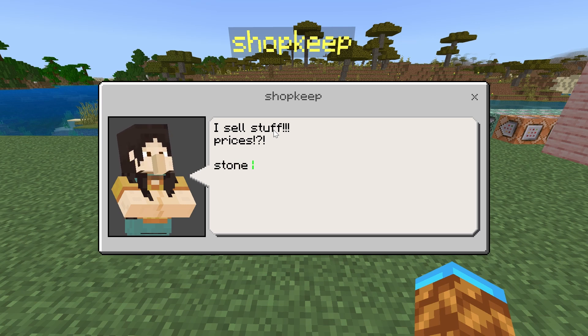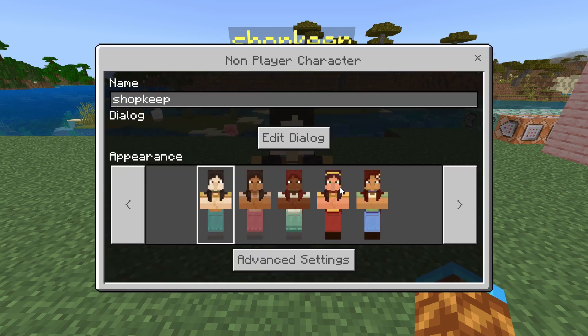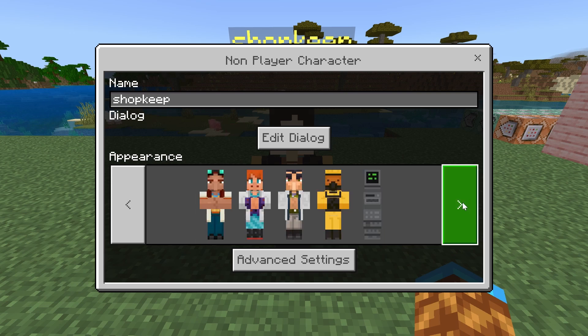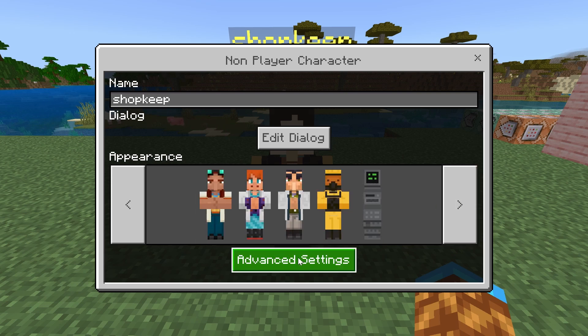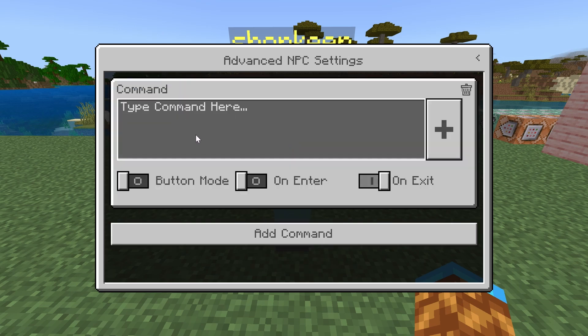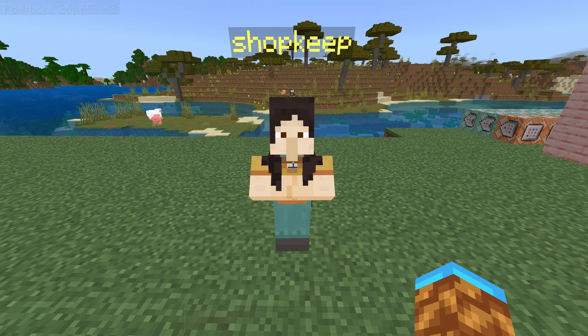As an example, we're going to write 'stone 64 for one diamond.' You can change your pricing or quantities. Next, you can change the appearance of your NPC in this selection — these are just cosmetic. But if we click on Advanced Settings, we can click Add Command, and this is where you can add commands to your NPC. Before we do that, we need to figure out exactly where our command blocks are going to be.